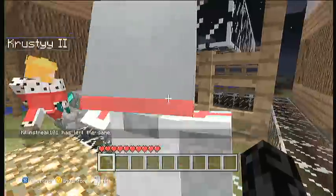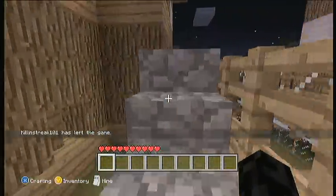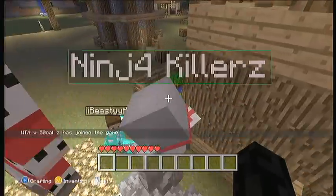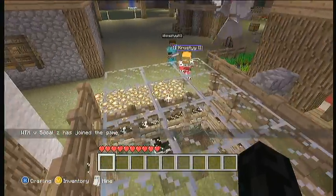This was our chicken spawner. Before I left the server there was all this water in here. We splashed eggs in and chickens will spawn and make us more eggs.